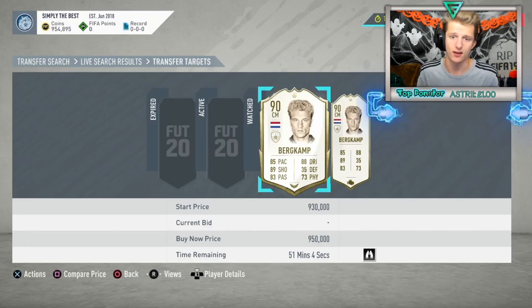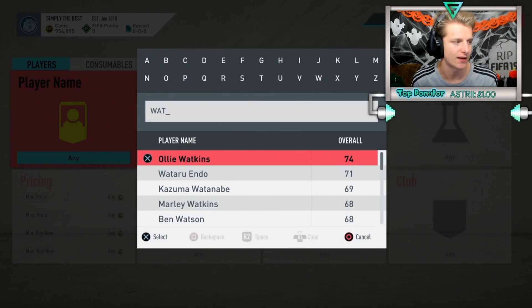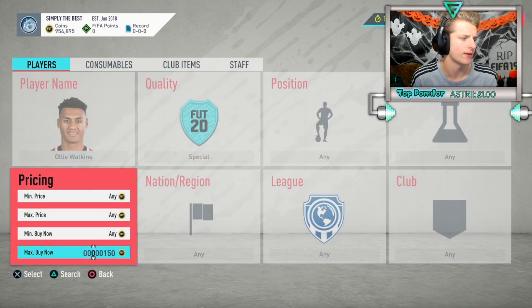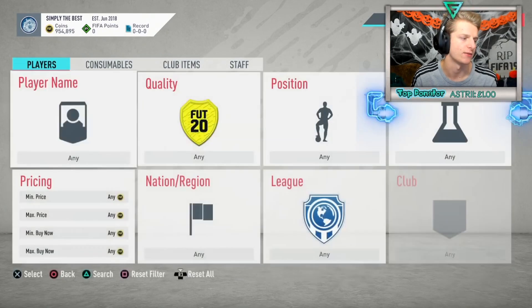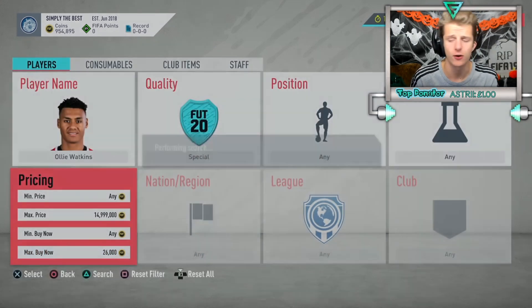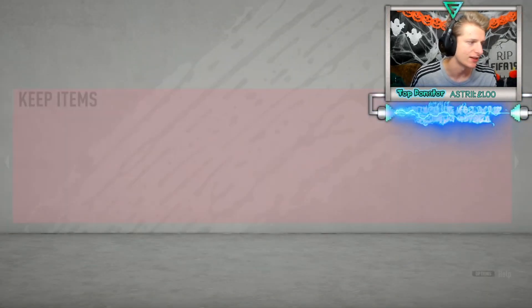Another example: Olly Watkins. He shouldn't be expensive but he was used in the National Pride SBC, making him rare - only about 44 cards on the market. This method only works for rare players, not cheap 10K informs. My data shows Watkins started at 25K, went to 25.5K, 26K, 28K, and now sells for up to 29.5K. I've been selling him for 30K, so I can buy at 26K and still profit 2.5K after tax.